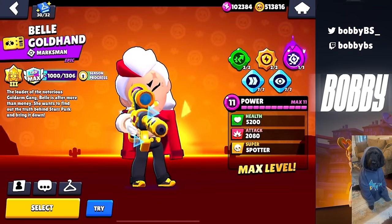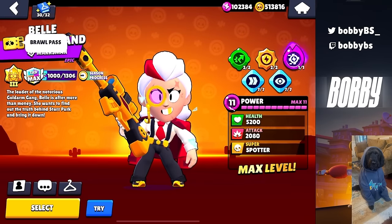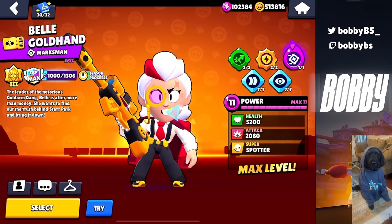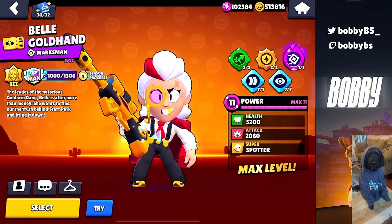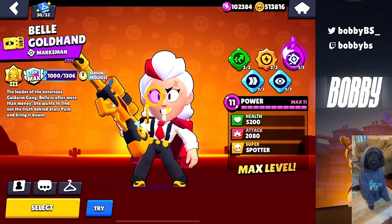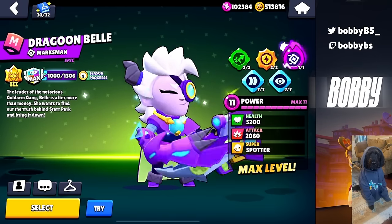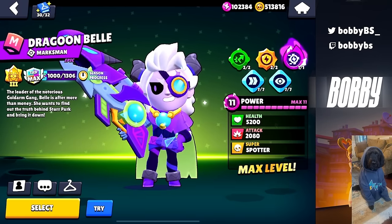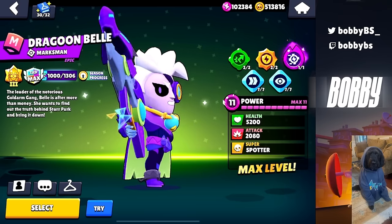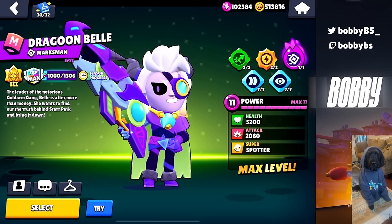There are a lot of skins with a lot of aura, but if we're starting off, we have to start off with Belle Goldhand. I don't know how these skins work, if they do come back in the game or don't — I'm pretty sure they don't — but Belle Goldhand was one of the earliest Brawl Pass skins and it just has so much aura. The Golden Sniper, the suit — it's amazing, she looks unreal. Dragon Bell is also a decent Belle skin. I don't think it competes with Goldhand Belle at all, but Dragon Bell is pretty good. So if you want a cool Belle skin and you can't get that Brawl Pass skin, I would definitely get Dragon Belle.